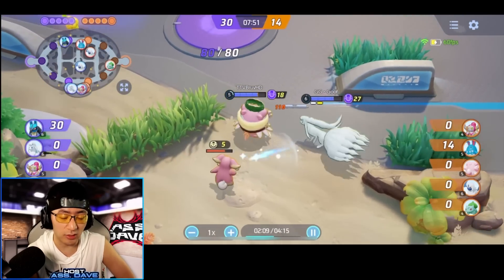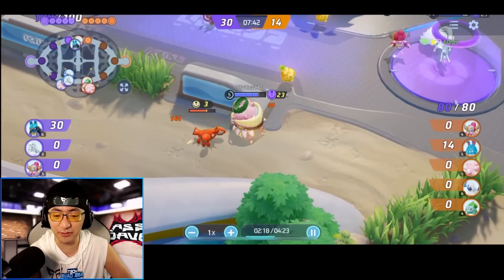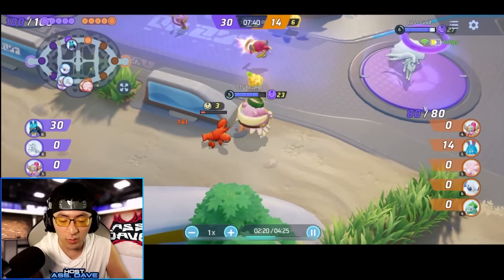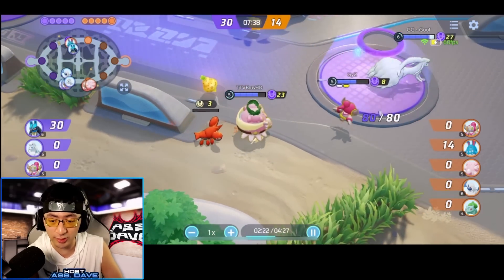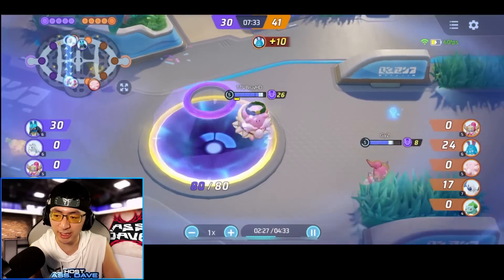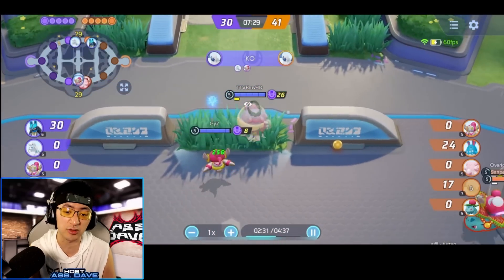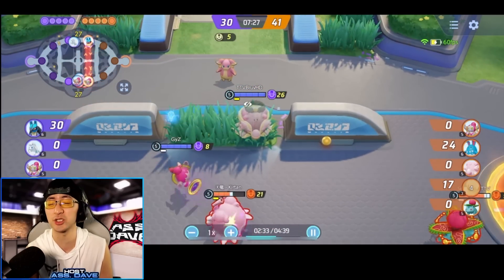Right here you can see BruvTV with the Soft Boil and Egg Bomb Blissey. The benefit of this is it's going to have upward of seven different heals in one teamfight, because the cooldown is so short now with the recent changes. So it's actually really fun. It's just that in competitive settings, we're still going to see the majority of Blissey run with Safeguard, which gives immunity to crowd control and a huge shield — which is absolutely insane.